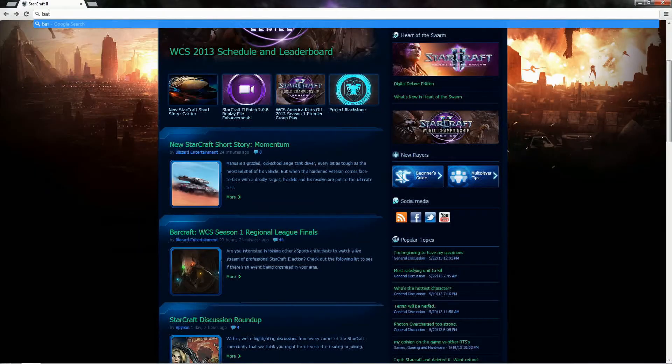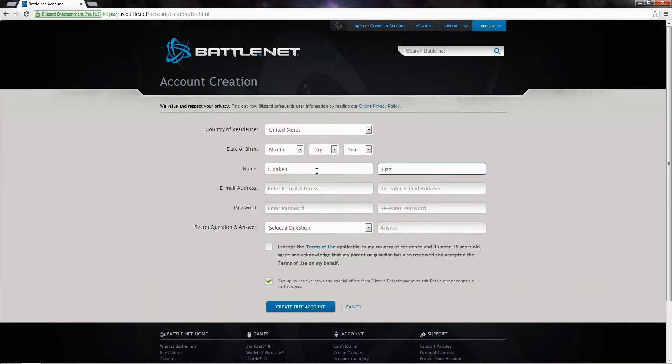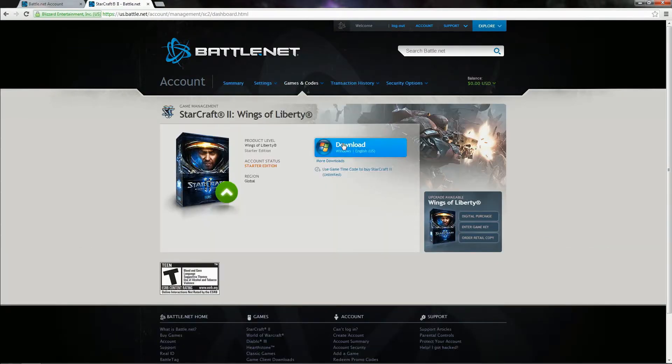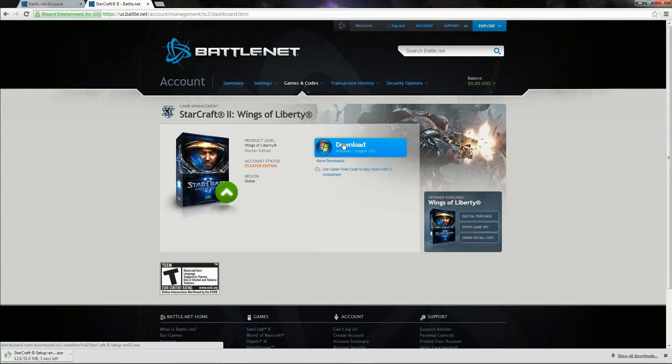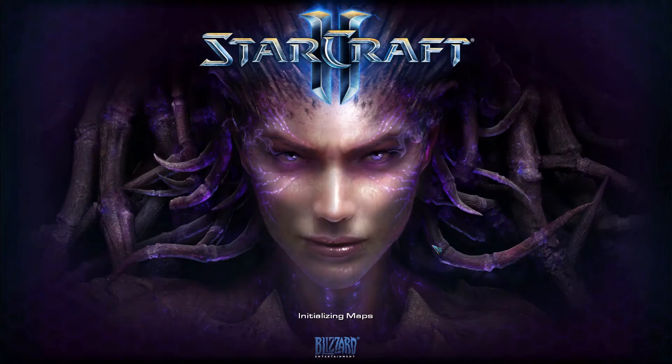To get started, all you'll need to do is create a Battle.net account. Just head over to battle.net and sign up. Once you've confirmed your account creation, download the StarCraft II client directly from your profile. Following the download prompts will begin the installation process. You can wait for the download to completely finish, or if you want to jump in as soon as possible, simply log in after the initial data has been installed.